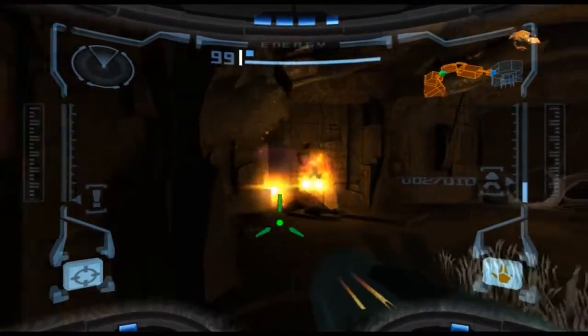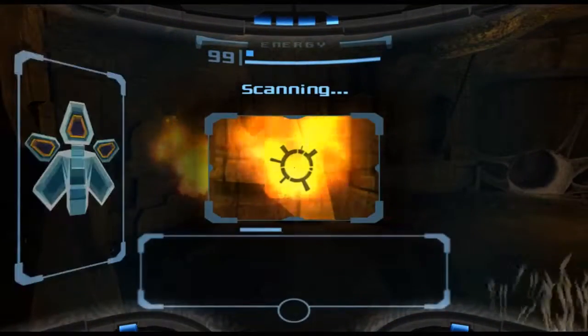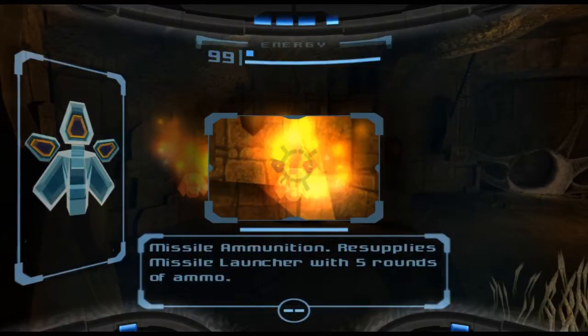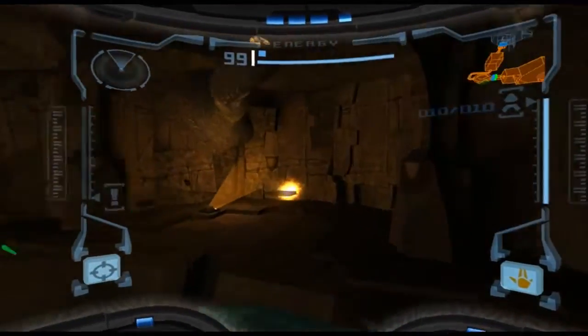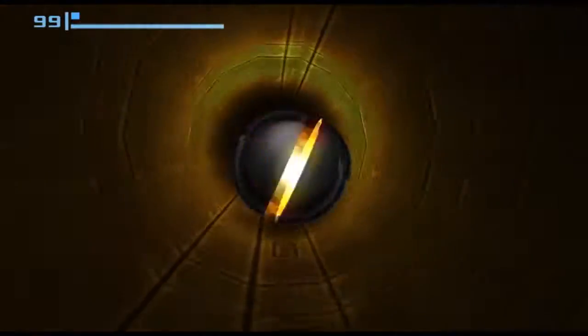We've got the boxes, so we should be able to pick up some upgrades or some collectables. We do need some ammo. Missile ammunition — resupplies the missile launcher with five rounds. That's always nice. There is one section we can explore, so we're going to have a look.